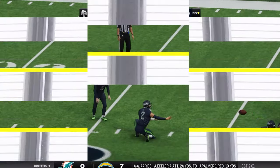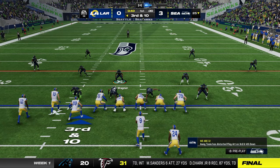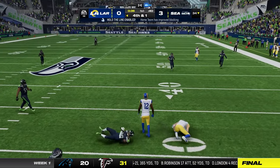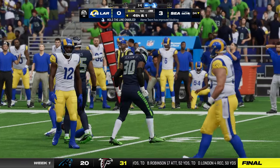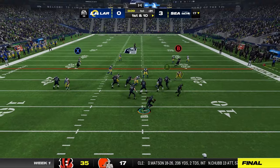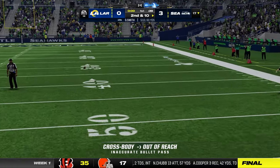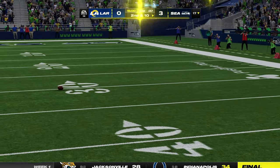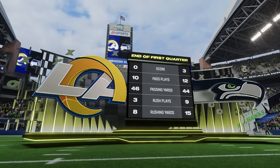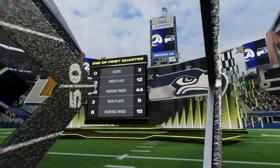Meyers' kick is good and the Seahawks grab a 3-0 lead. They need a big play on third and ten but come up a yard short, needing 10 and getting 9. Smith goes off the bootleg but the pass falls incomplete. That will turn out to be the final play of the first quarter — three to nothing after one on EA Sports.